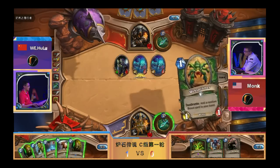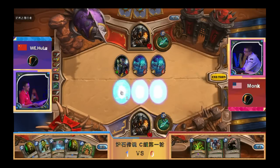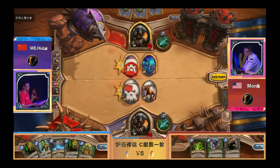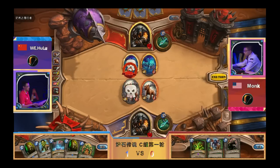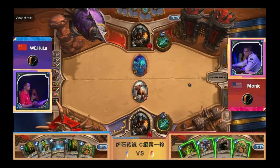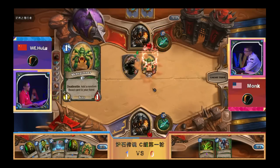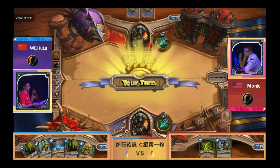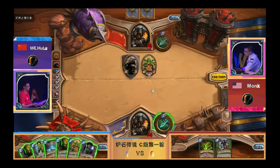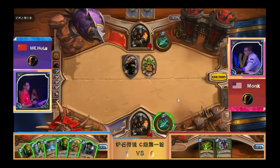This is a decent play for damage but right now you're getting Unleashed and you're behind on cards and not that ahead on life — you have to take some defense. With four mana next turn you can drop the Knife Juggler and follow up with two minions. He likes to leave a minion on the board since it's a beast for Kill Command and Houndmaster. Monk has two beasts on board and Houndmaster in hand, so he can count on having a beast next turn.